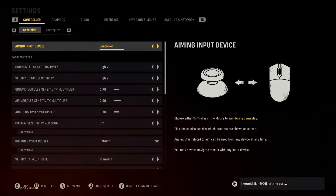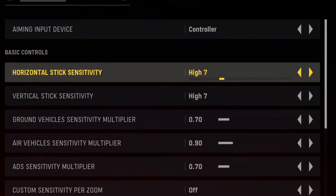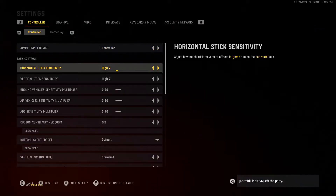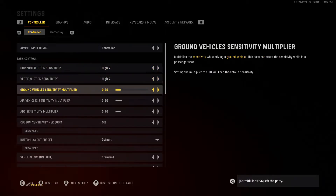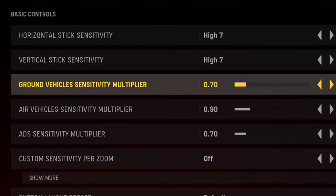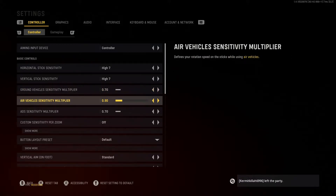I'm using a controller. The horizontal stick sensitivity and the vertical stick sensitivity I use is a high 7. I'd recommend anywhere between 6 and 9, but anything over 9 or 10 gets a little crazy. I play at an average of 7. Ground vehicle and air vehicle sensitivity I have at 0.7 and 0.9 — not really sure what those do since there are no vehicles in multiplayer, so I'm guessing that's for the campaign or Warzone.